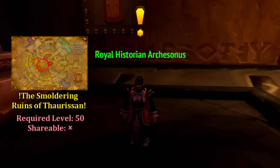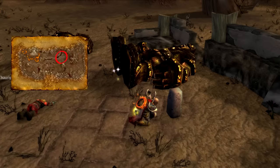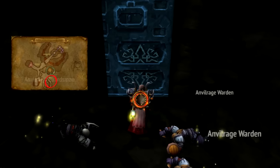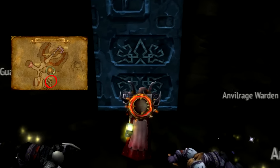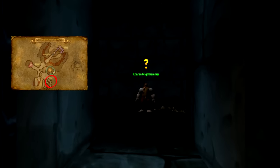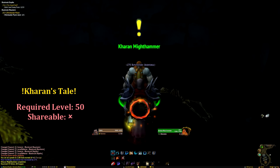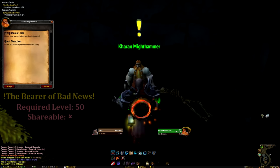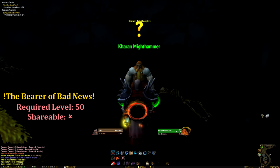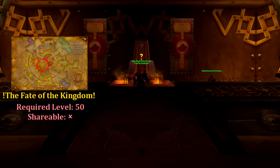In Ironforge we can begin the questline to save Princess Bronzebeard from the clutches of the Dark Iron Dwarves. From Historian Arxonus, we can pick up The Smoldering Ruins of Thoracin, which requires us to collect 12 relics from the Ruins of Thoracin in the Burning Steeps. Once complete, return to the Historian and grab the follow-up Karan Might Hammer, which will send you inside the first wing of Blackrock Depths to speak with Karan. Karan is locked in a prison cell, so you'll need to find and slay Gerstahn to collect the cell key. Once you've freed Karan and spoken to him, he'll give you Karan's Tale, and upon completing the dialogue, Karan will give us the Bearer of Bad News, sending us back to Ironforge to inform Magni Bronzebeard of his daughter's unfortunate fate.